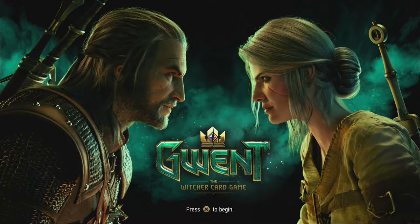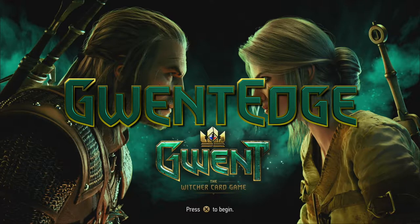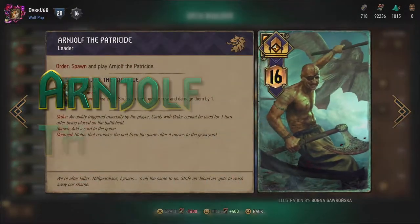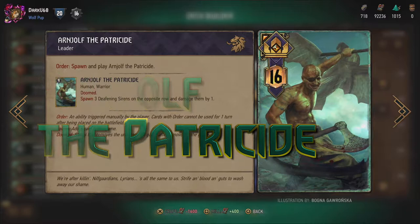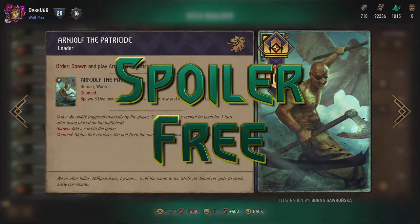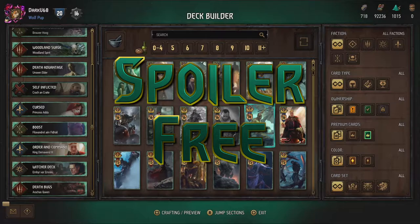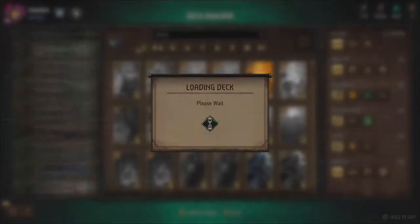Hey, what's up everybody. Trophy Nut here and welcome back to Gwent Edge. In this show we talk about specific Gwent cards or interesting decks to play around with. CD Projekt Red recently added five new leaders to the game and now that we've had some time to try them out, we can take a closer look at each of the new faction leaders and how to use them effectively. We'll start with the new Skellige leader, Arnjolf the Patricide. All five of the new leaders are characters from Thronebreaker, Gwent's single player campaign. This entire video is spoiler free so we will not be talking about any story details from Thronebreaker itself, so you're safe on that front.